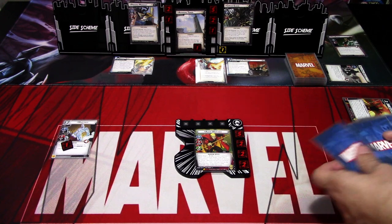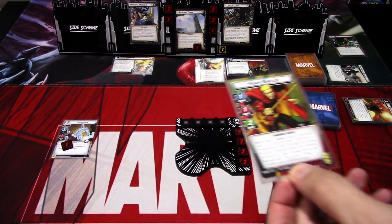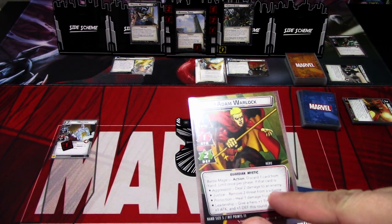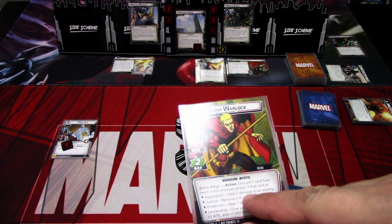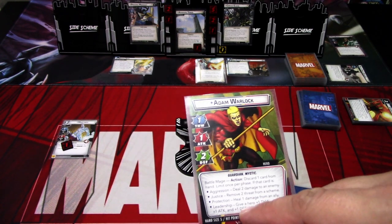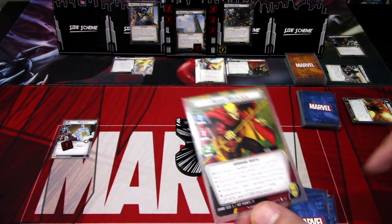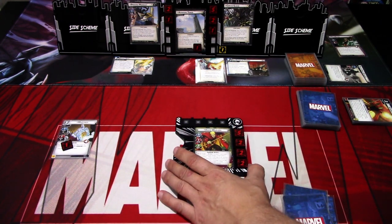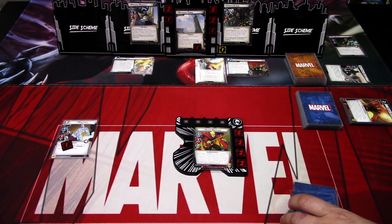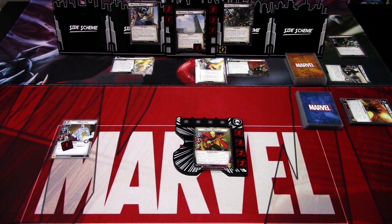We draw back up to five. Adam Warlock's Battlemage ability lets you discard a card and choose: Aggression deals two damage to an enemy, Justice removes one threat from a scheme, Protection deals one damage from an ally, or Leadership gives a hero plus one portal, plus one attack, and plus one defense this round. Pretty multiple different options with Adam Warlock.